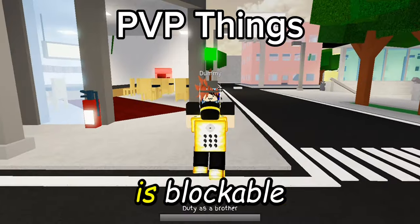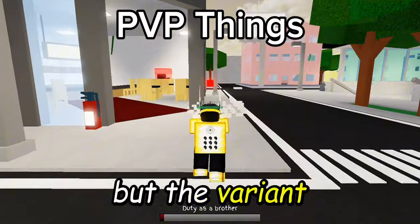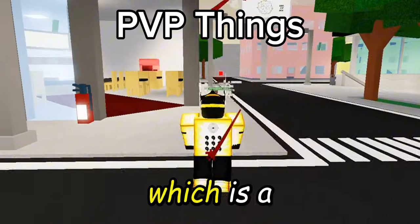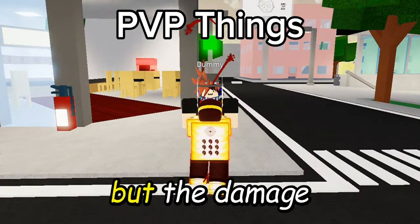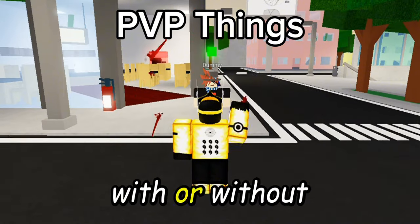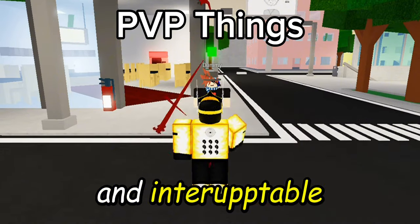The first move is Blockable, Bypasses Ragdoll, and Interruptible, but the variant is Unblockable, Bypasses Ragdoll, and Interruptible — which is kinda good, but the damage covers up for it. The second and third moves are the same with or without orbs: Blockable, Bypasses Ragdoll, and Interruptible.